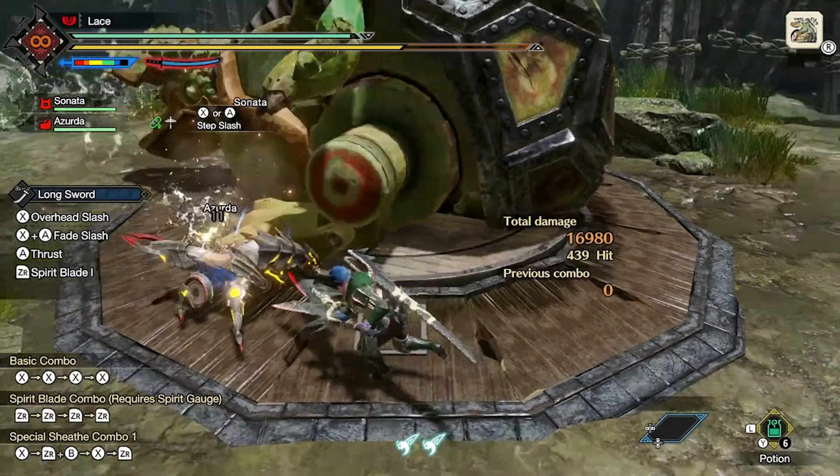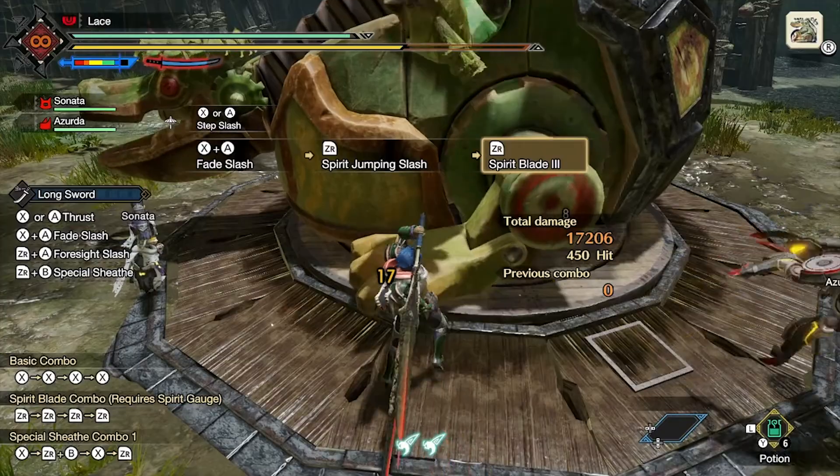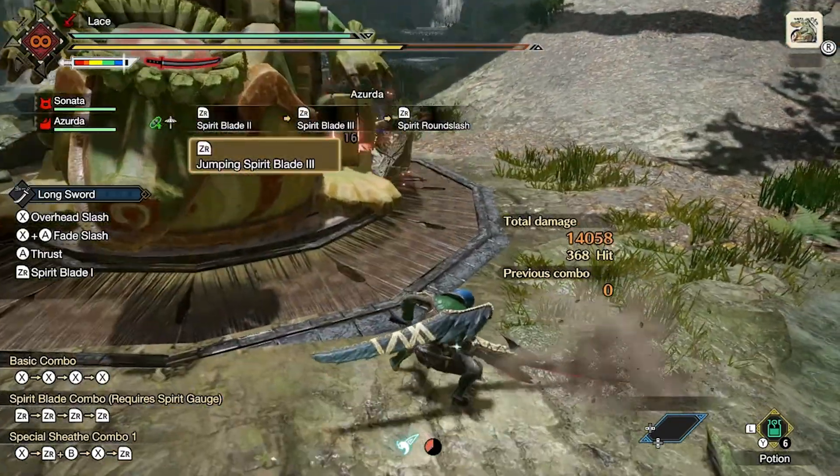You can use less inner focus if you're willing to use more outer focus and push two face buttons at the same time and use fade slash, a move that can combo into jumping slash and then later levels of the spirit combo. You can also swing your sword midair — that's pretty cool.